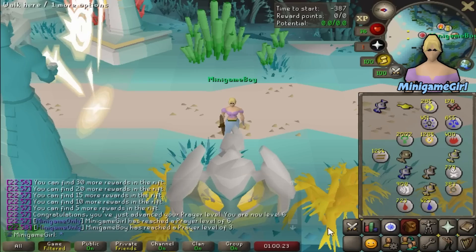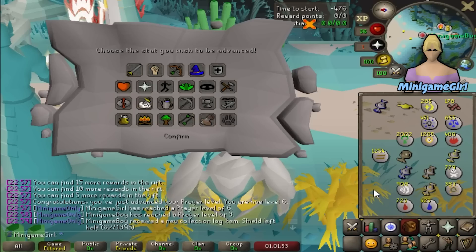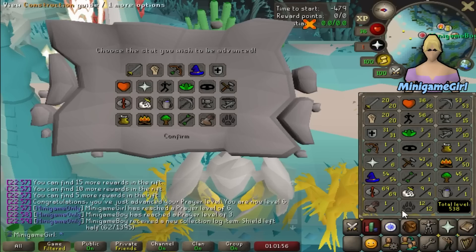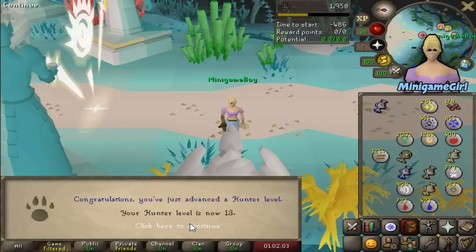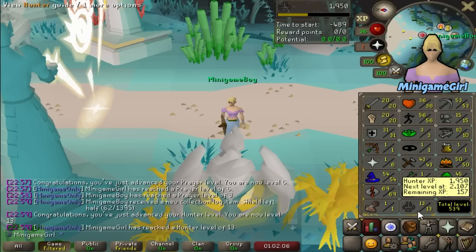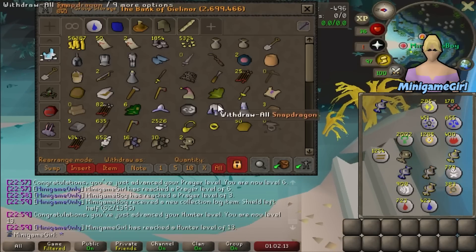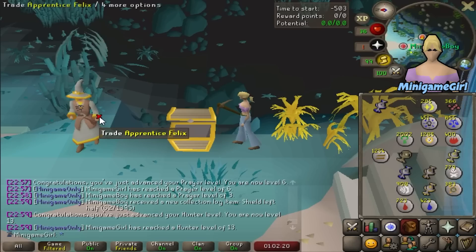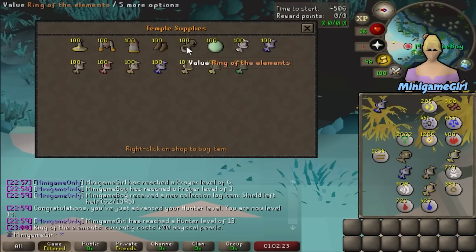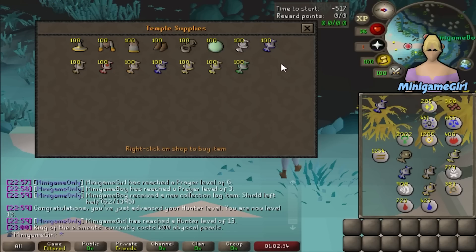We got a genie lamp! According to the wiki I get 10 times XP of the level, so if I put this on Hunter I should get 120 Hunter experience which gets me to 13 Hunter. That was a nice surprise. Unfortunately no pure essence and we still do not have enough pearls for a ring — the ring costs 400 pearls. So it will probably be worthwhile doing a couple more games to guarantee a warm item, and then we'll have to go back to star mining to get some warm items from clue scrolls. This Herblore training has definitely been delayed.